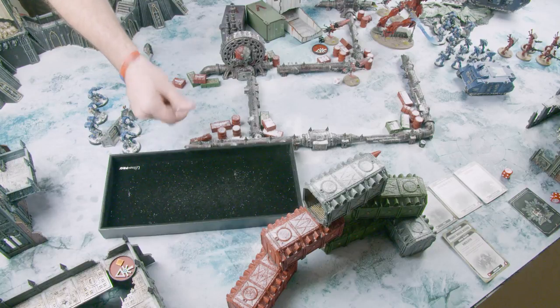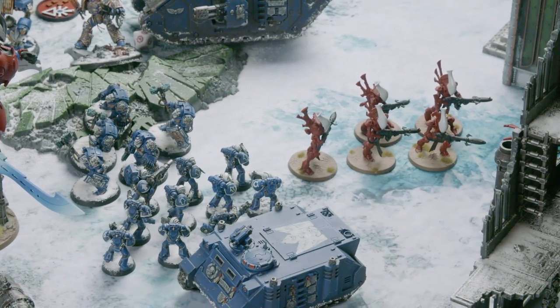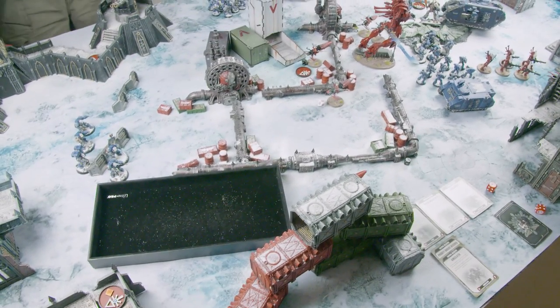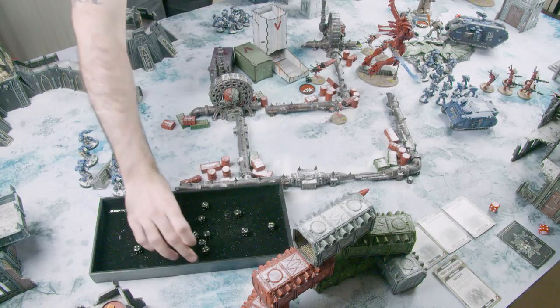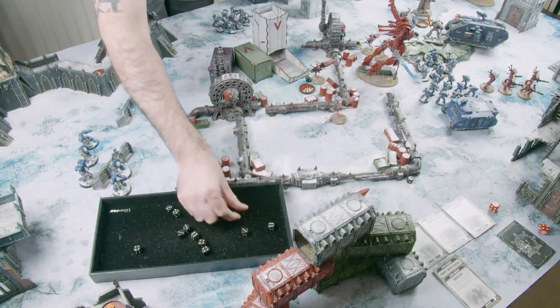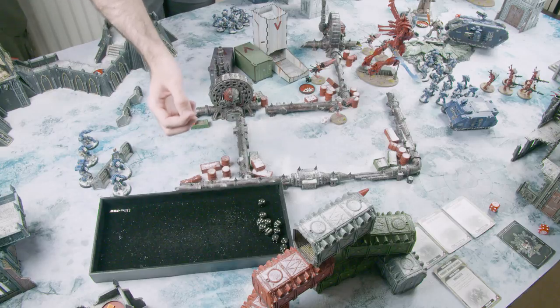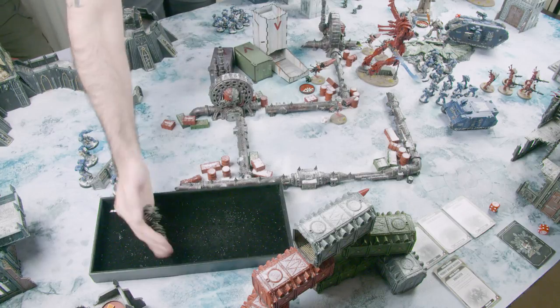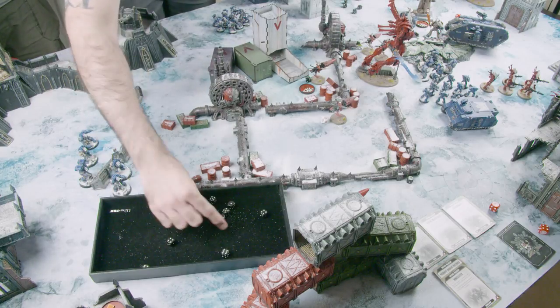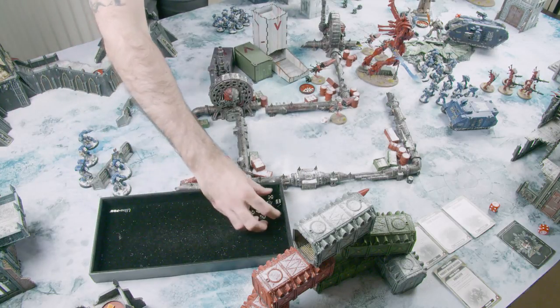The land raider also fires its multi-melta — hits, wounds, AP minus four so no save, five-up venerable and Fortune both fail, rolling 2D6 pick highest for damage: six wounds. The assault terminators are nearby. The rhino storm bolter fires at the jet bikes but does not wound. Assault phase: the venerable dreadnought charges the warlock — overwatch hits once but fails to wound. Charge roll of seven — he's in. Guilliman charges the Wraithknight with no overwatch — needs nine inches. Rolls five, uses a command point re-roll — gets nine! And gets the command point back on a five-plus. The assault terminators also charge the Wraithknight successfully. The tactical squad attempts to charge the Wraith Guard.